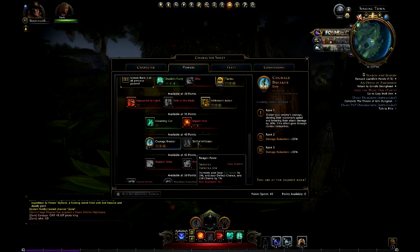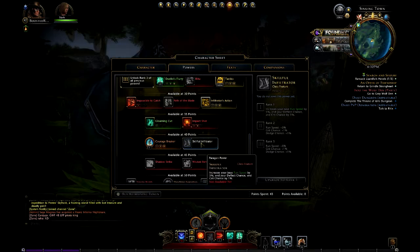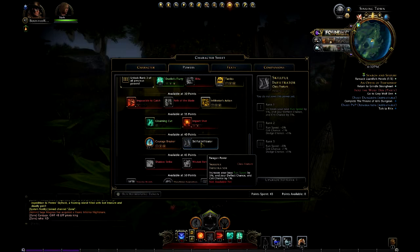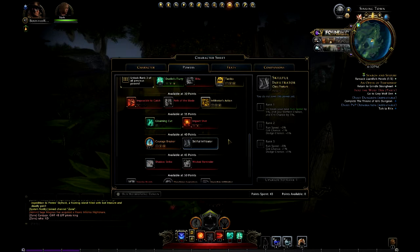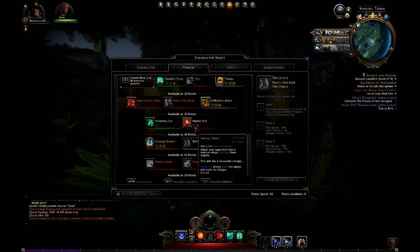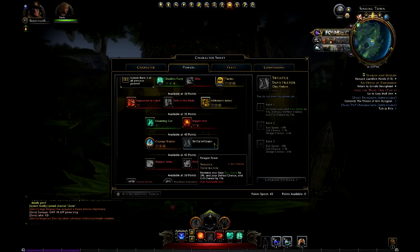Skill Front Infiltrator increases your base run speed by five percent, deflect chance, and crit by one percent. I may put two points into this just to unlock the skills below it. Whenever I get two more points I'll probably invest there, but if I hadn't wasted points on Impact Shot and Gloomy Cut, I could have already had this maxed out.